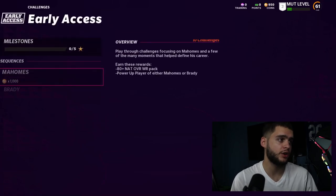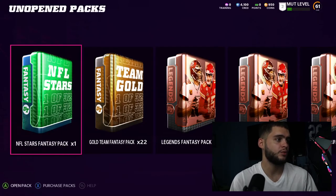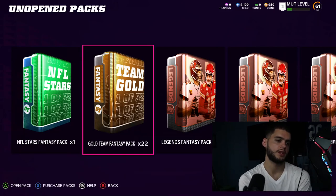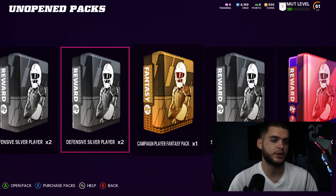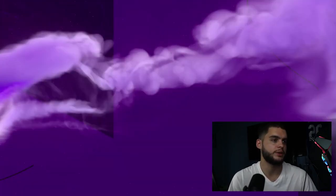Now getting to the packs — we've got quite a few things to go over. Those are the solos, not the packs; let's scroll down to the packs. We have an NFL Stars fantasy pack, a Gold Team fantasy pack — 22 of them — a Legends fantasy pack, and the Cover Athlete Brady/Mahomes pack plus some power-ups. Let's start with the Brady/Mahomes power pack and finish with the Gold Team packs.